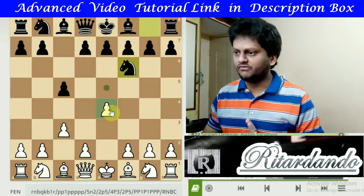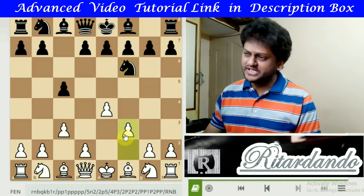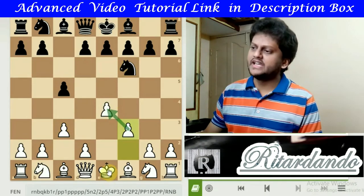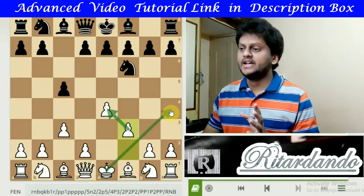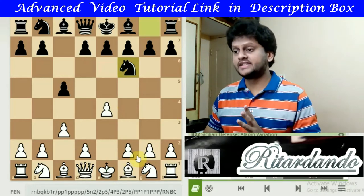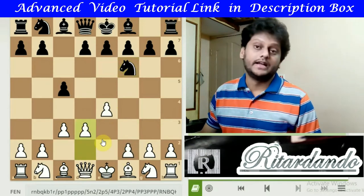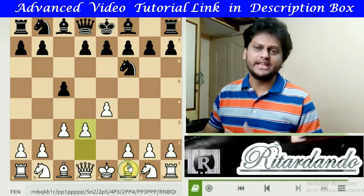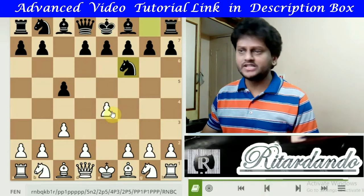To save this pawn, moving f3 is not a good move because even though it supports the pawn, it opens space in front of the King, which is risky for White. And d3 is also not a good move because it blocks the Bishop again. So neither f3 nor d3 is good here. The best and easiest move is just to push the e4 pawn to e5.